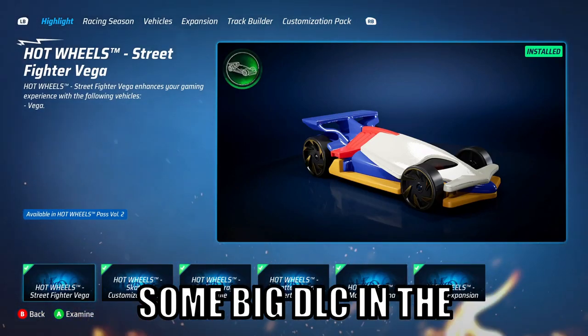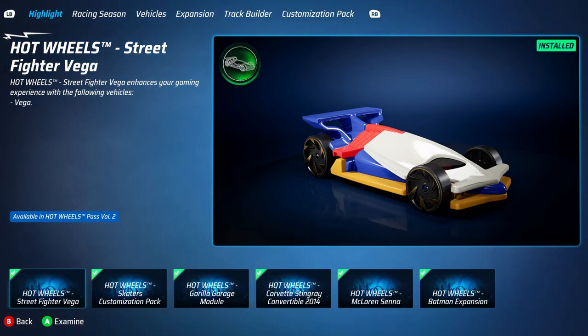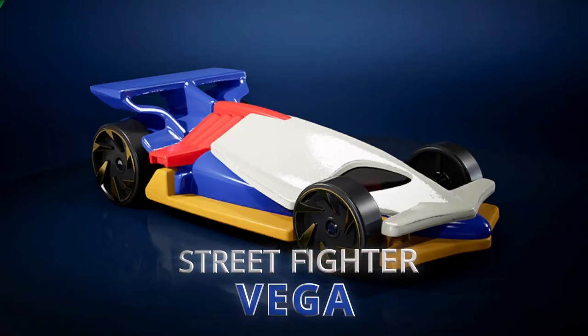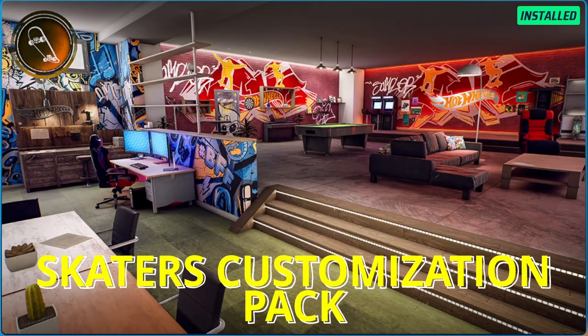Hot Wheels Unleashed have just dropped some big DLC in the Hot Wheels Passive Volume 2. I'm going to check it all out so you guys can decide whether you want to buy it or not. We start with the Hot Wheels Street Fighter Vega, which looks very nice. Then move on to Skater's Customization Pack — if you are into customizing your basement, then this is for you.